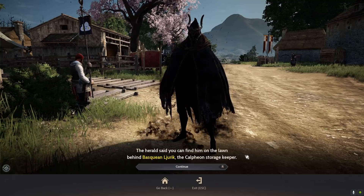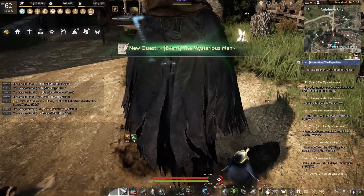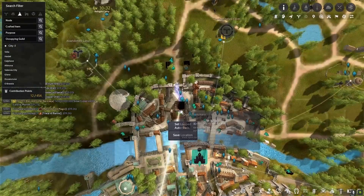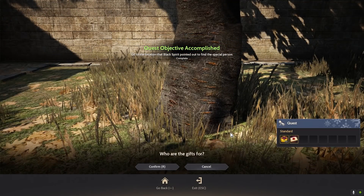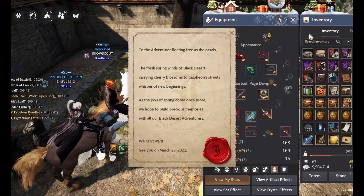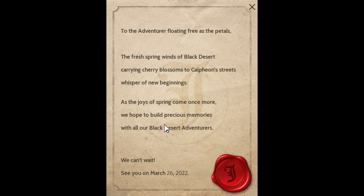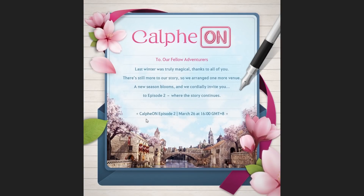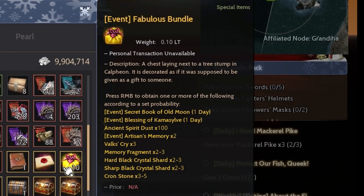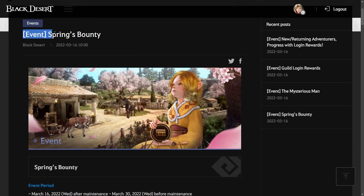If you take this quest, Black Spirit will automatically point you to the target location. Just auto-path to the target area on the map, interact with the interaction point to finish the quest, and you'll receive the Event Mysterious Letter. This letter is from Mr. G reminding you about Calpheon Ball Episode 2 occurring on 26 March 2022. You'll also get 10 pieces of Even Fabulous Bundle, which is an RNG item that gives you one item from its list.